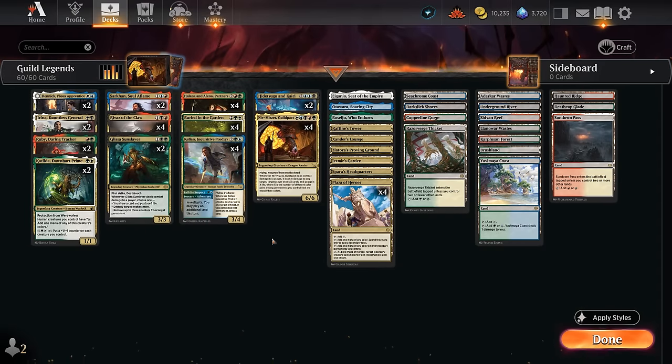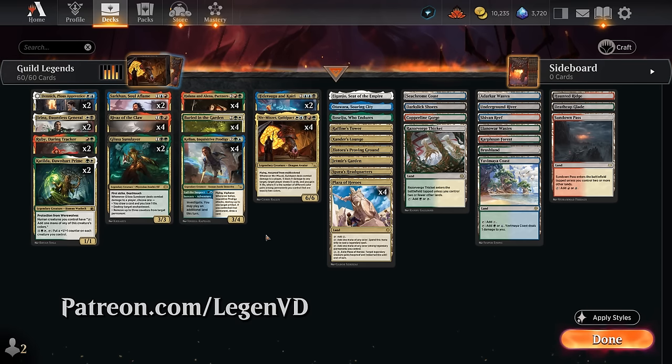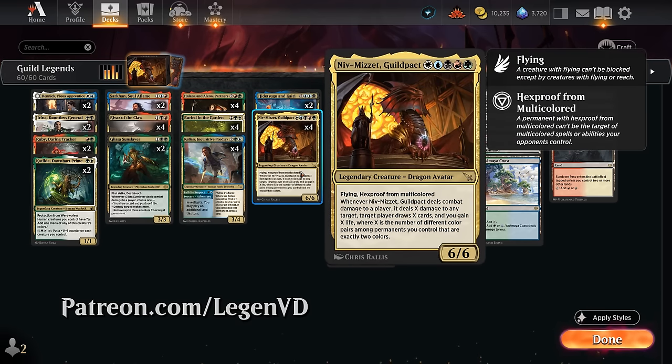Hello and welcome to another Standard Games video. Today we're taking a look at a five-color Legendary Guild Pact deck as voted on by my supporters on Patreon, featuring four copies of Niv-Mizzet Guild Pact.